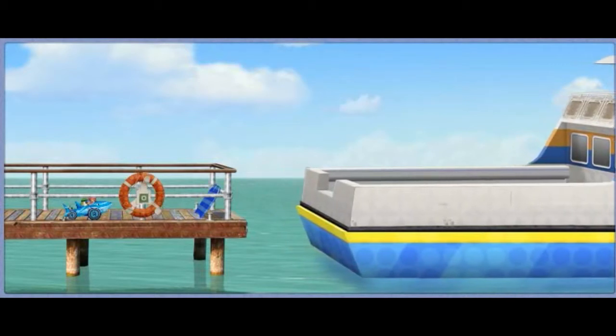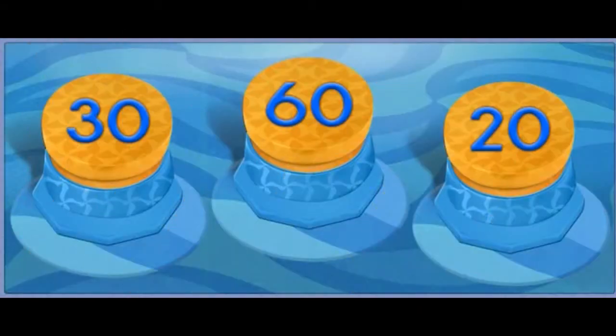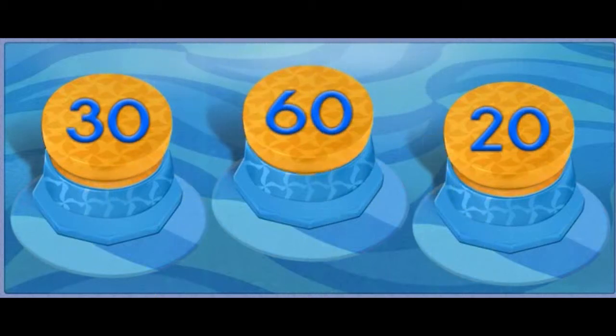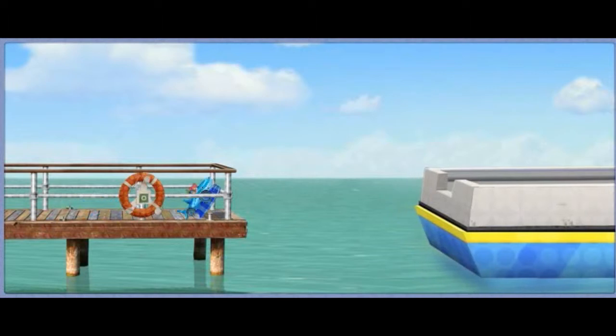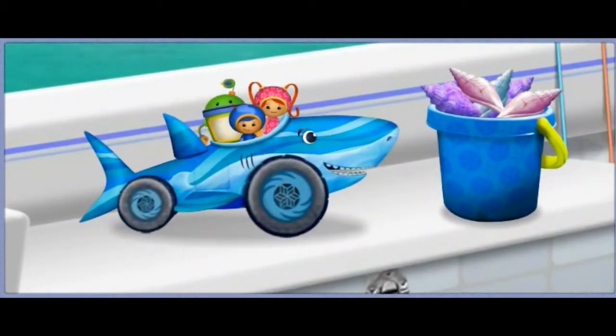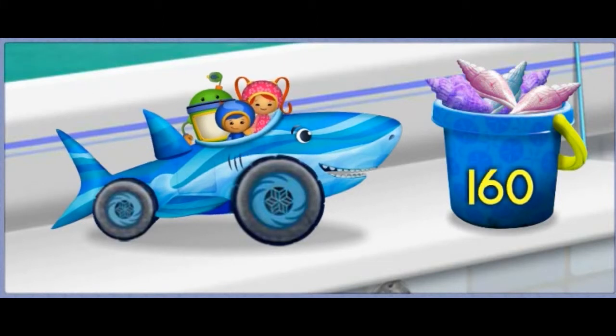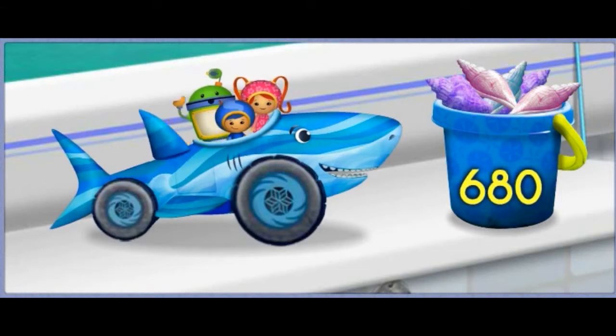But look! The ferry boat is leaving! I know! We need to give Shark Car the biggest boost possible! The numbers on these buttons are 30, 60, 20... Use your mouse to click on the button with the largest number! 60? Great! You've found the largest number! 60! Hold on to your helmets! Here we go! Hurry friend! With your help, we made it onto the ferry! Thanks for helping us get Shark Car back to Jose! And look how many shells we collected! I feel a shell-a-bration coming on! Come on! Hahaha!